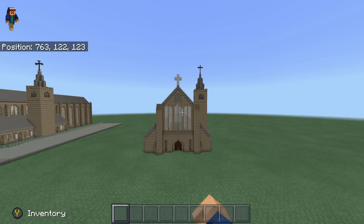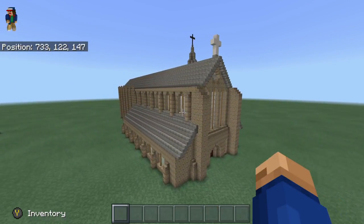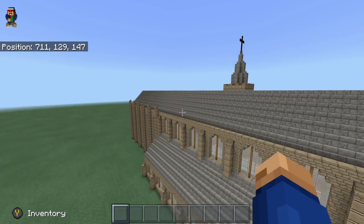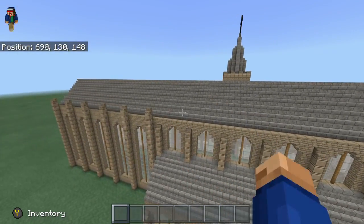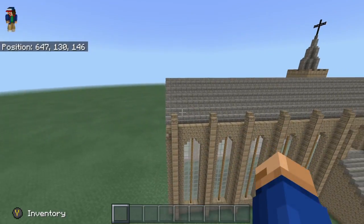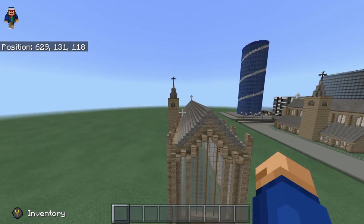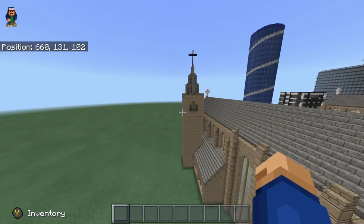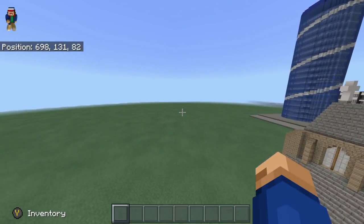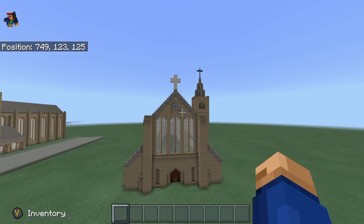So guys, this is everything we did in this episode. We actually finished the entire exterior — it is all done. I did a little goof up on the roof here but I explained it as best as I could. Hopefully you guys don't have any problems, but we did the giant back window and the roof and put on the crosses and finished the bell tower and all that. The exterior is completely done.